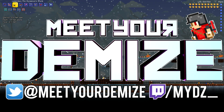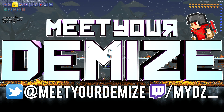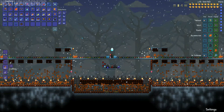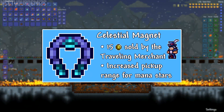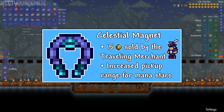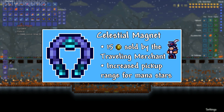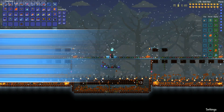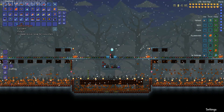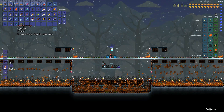How's it going you guys, my name is Demise and in this video I'll be doing a quick overview on the new Celestial Magnet, Celestial Cuffs, and Celestial Emblem. You can acquire the Celestial Magnet for 15 gold from the Traveling Merchant, who will spawn randomly once you have at least two other NPCs and will have a random set of items to sell. The Celestial Magnet increases the pickup range for mana stars and just makes things a little bit easier when you're trying to stay alive as a mage.